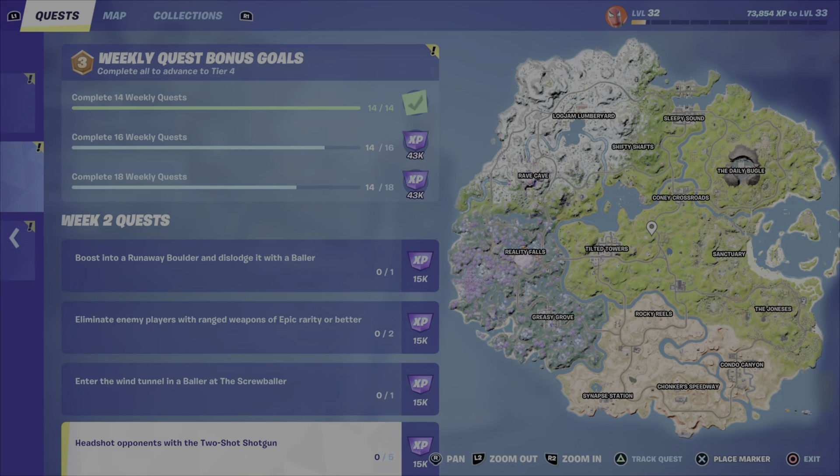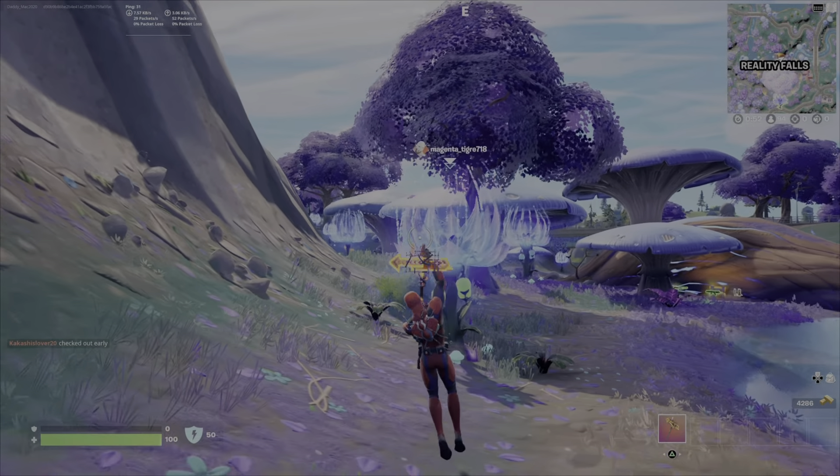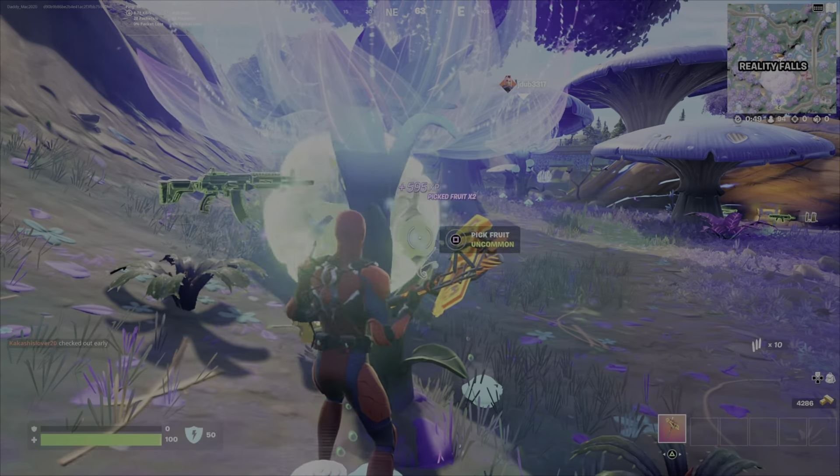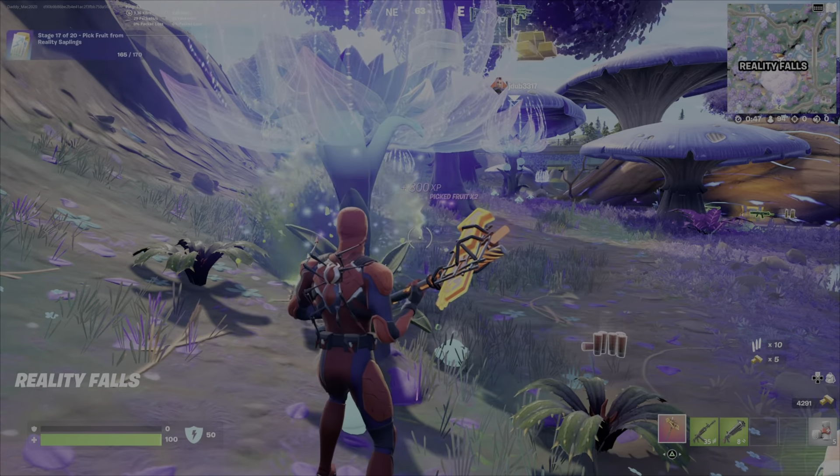First objective is to get yourself a two-shot shotgun. I recommend landing at Reality Falls, as there's plenty of weapons here, especially when you get the fruit from the Reality Saplings. You should have no trouble locating a two-shot shotgun.